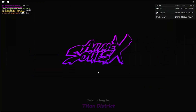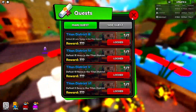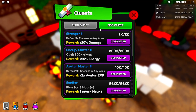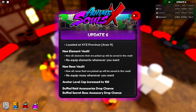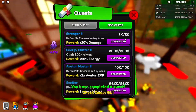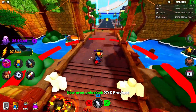Let's head over and complete the quest — we need to finish all five. We're back and almost done — just one more kill and we should be in the new world. There might be a new side quest too. And there we go, that's the last quest completed. We should be able to go to XYZ Province now.